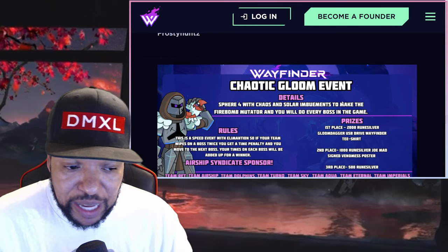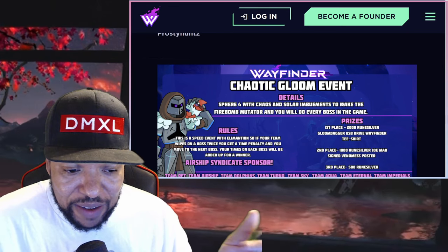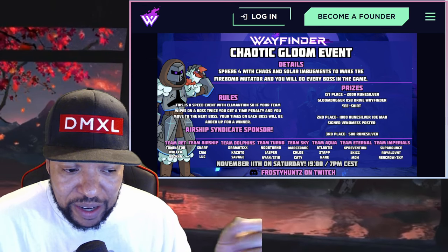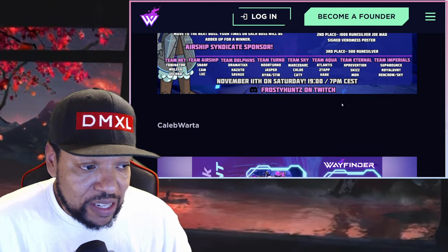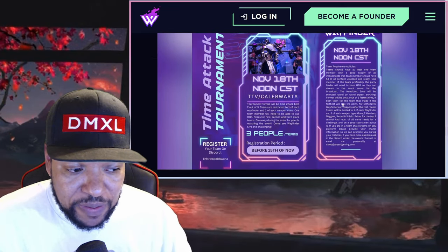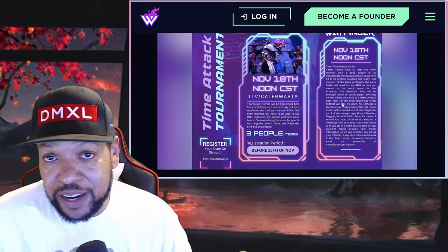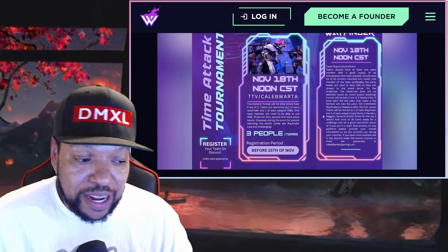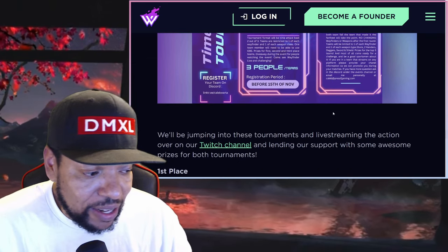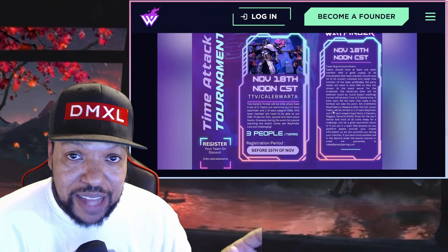There are also some cool community events going on. One is a chaotic gloom event where teams compete for prizes: 2,000 room silver, the gloom dagger USB drive, a Wayfinder t-shirt, 1,000 room silver, a signed Joe Mad poster, and third place is 500 room silver. There's another one by Kayla Borda — you can still sign up before the 15th, you need three people. I'll put the link to the Wayfinder Wednesday in the description so you guys can check it out and sign up through Discord.